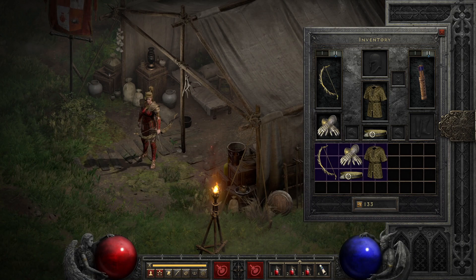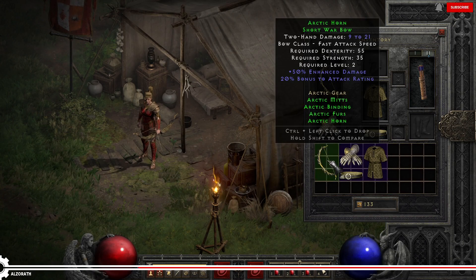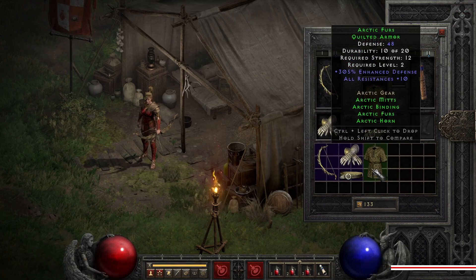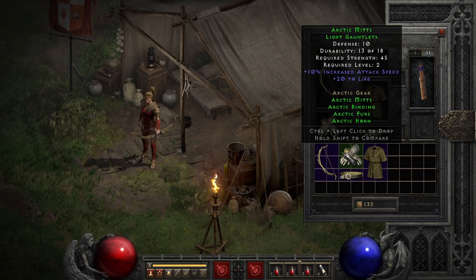Continuing the set series for Diablo 2, we have an early set I actually like using for Normal, and that is the cold-themed Arctic gear, which, while obviously geared towards the Amazon since bows are a thing, is actually a reasonably decent low-level ranged option for a number of characters if you choose to use it.